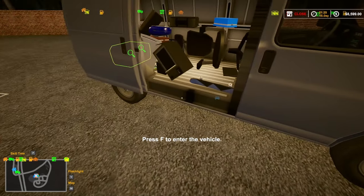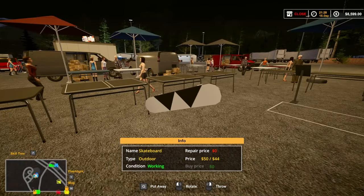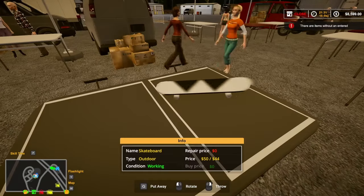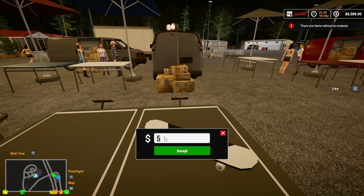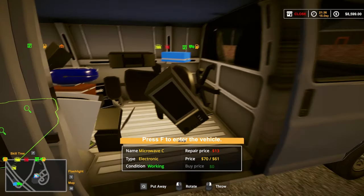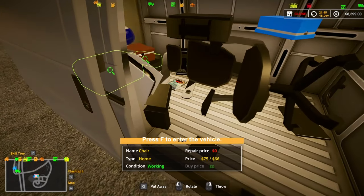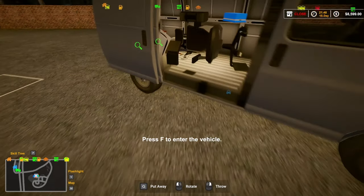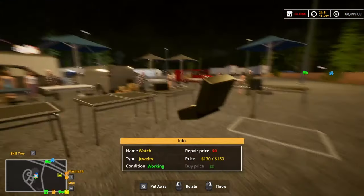Okay, we are here at the market. Let's start pulling some of the stuff out and getting it priced. That's a $50 skateboard - might as well get stuff put on the tables and set for tomorrow. We got a microwave for $70. Let's see - the watch. Okay, here we go - $170, nice.